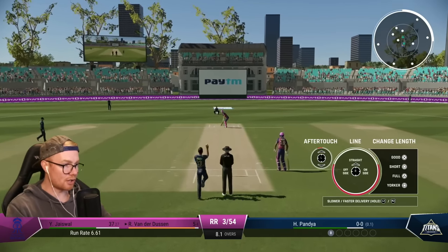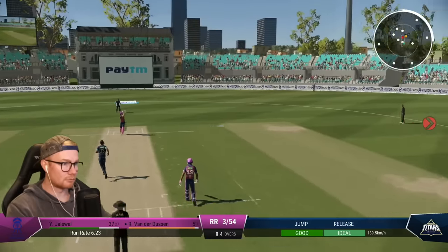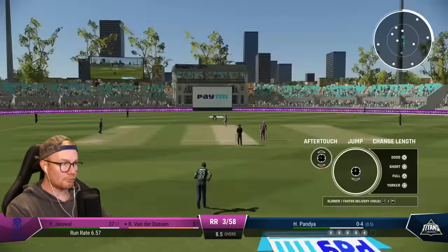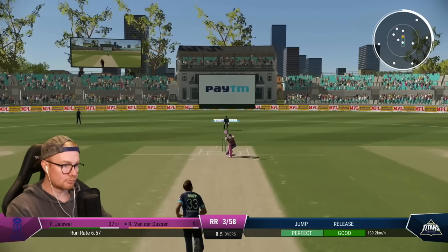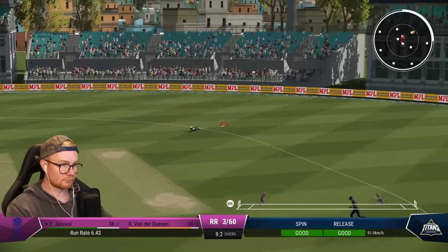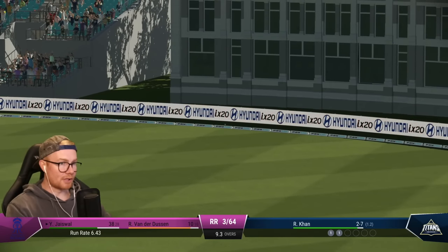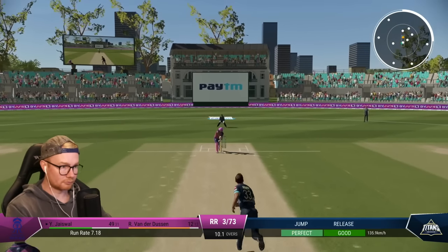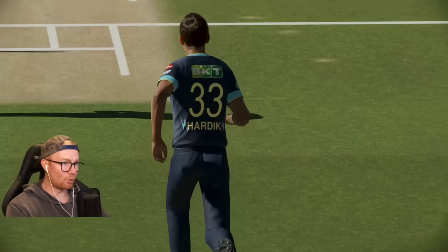Good couple of dots. Whipped away — that could be four. Yep. Still, only four off that over. Yes, bowling! Got him — two stumps out the ground. Get him, Hardik! That's a huge record — four for 49. Take a look at this replay — nice in-swing yorker. Not a great shot. Pandya gets his first.